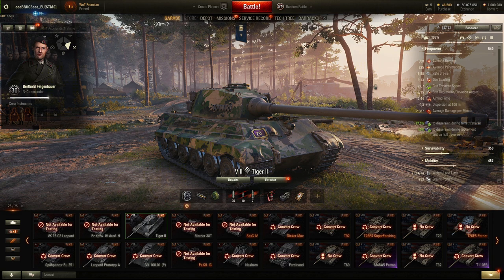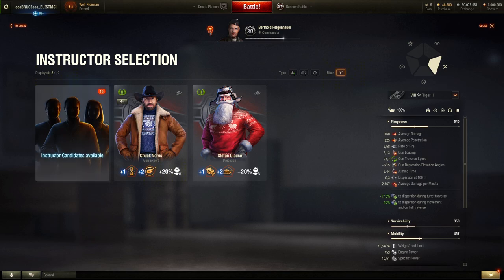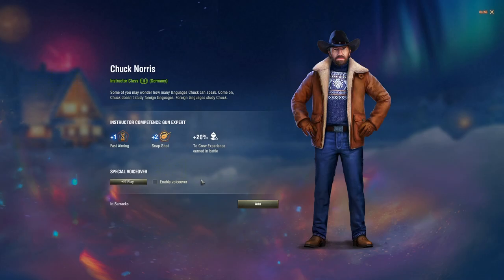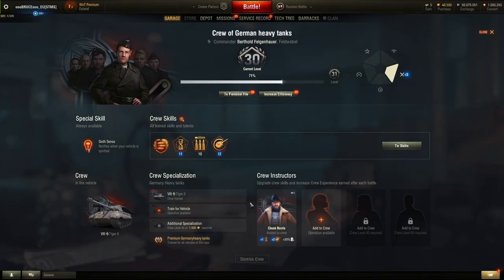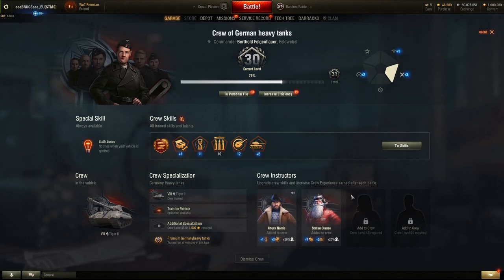Note that you still need to actually add the instructors to the tank — the crew instructor slot will show as not selected yet. Click the icon, select the instructor, optionally enable voiceover, then click add. You can do the same in the crew window for the second instructor. Now you have both instructors added to your crew.